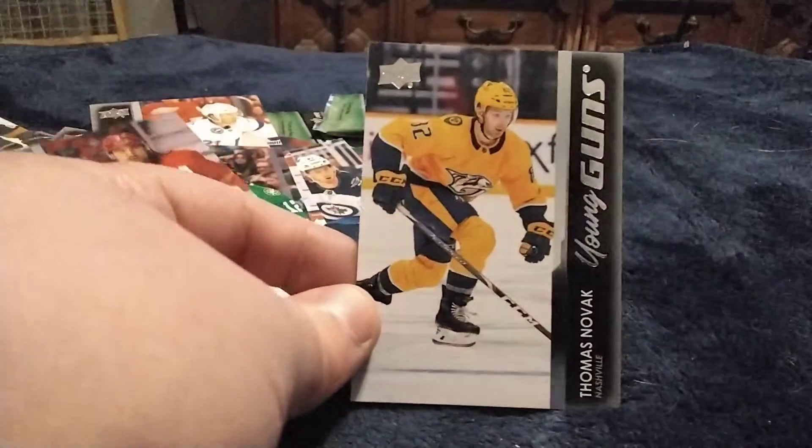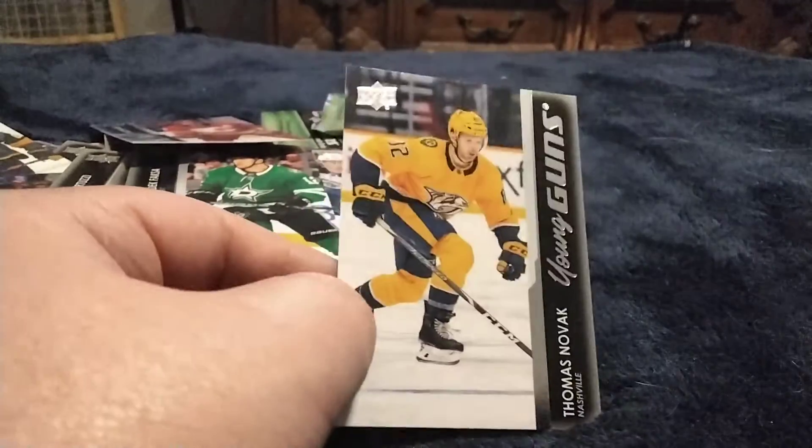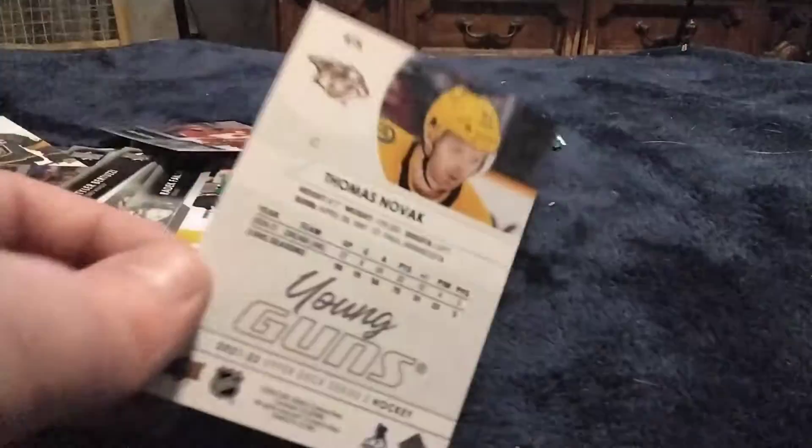Zero, if you're watching this video, what's up man. Got another Young Gun in this pack — please be someone I need. Yep, there's someone I need: Thomas Nova from the Predators, card number 476. That would definitely be a nice card for the set I'm trying to build. I've watched 100-plus NHL games already and I've watched a lot of Kings and Kraken games recently.